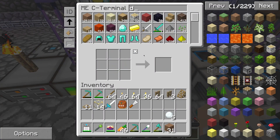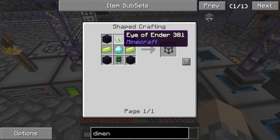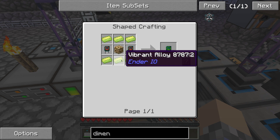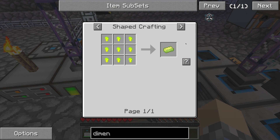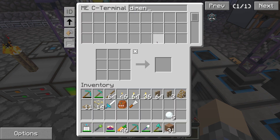Let's build this dimensional transceiver. Dimensional — obsidian, eyes of ender, diamonds, all very basic stuff. Vibrant alloy is something we're going to need quite a bit of — we need six, seven, eight of them — and it looks like you make them with energetic alloy and an ender pearl. Energetic alloy is just gold, redstone, and glowstone.